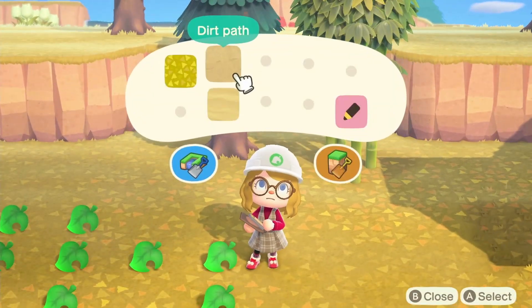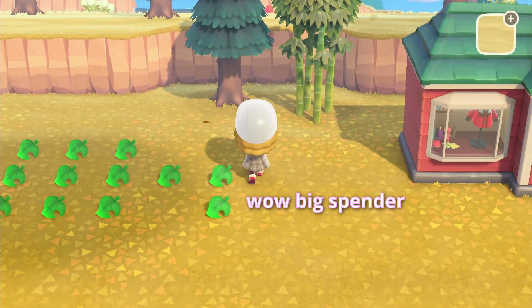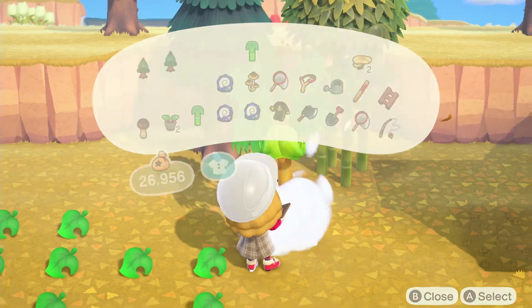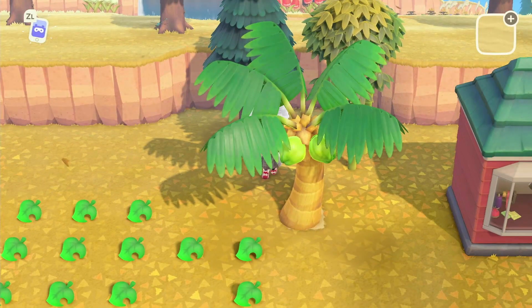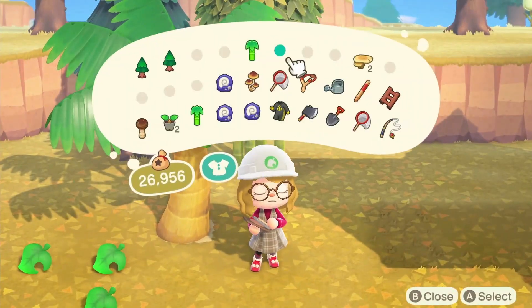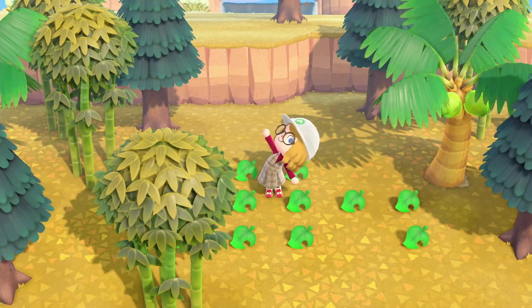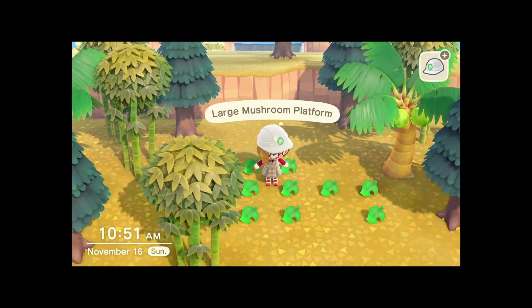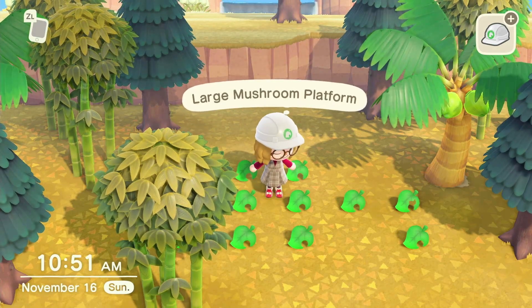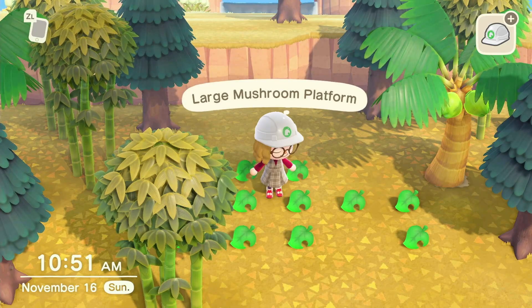I also splurged some Nook Miles and got a sand path so we can put down coconut trees — I think that'll look pretty good. The coconut trees have such big leaves, they're going to fill in so much area, which is so nice. Alright, I'm liking this so far. We've got this area completely surrounded by trees except for the cliffs in the back, where I think we're just going to add some water terraforming — I think that's going to look really nice.